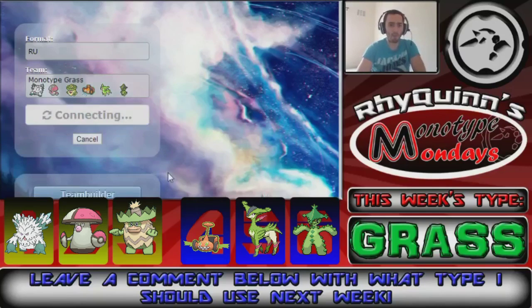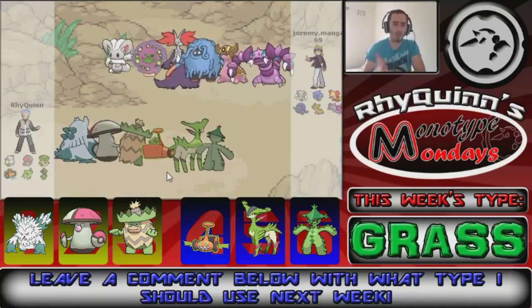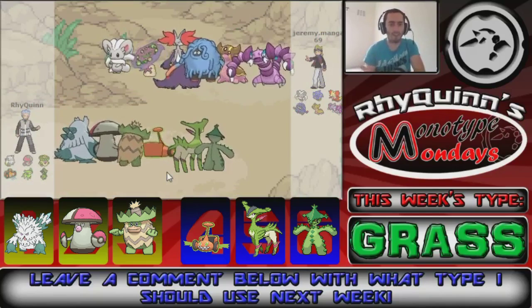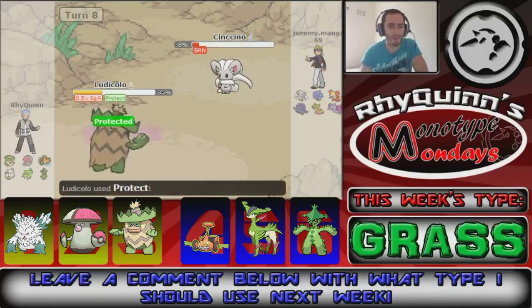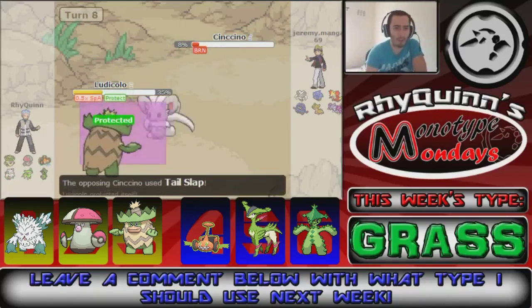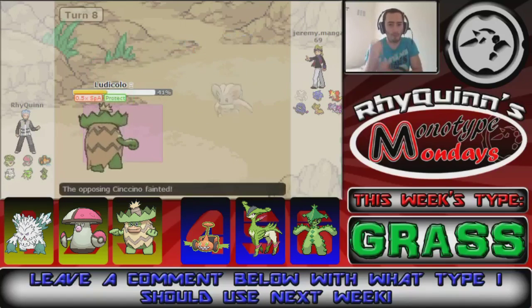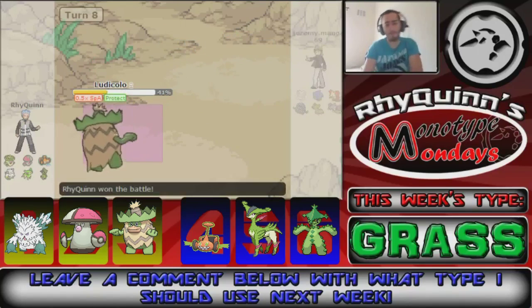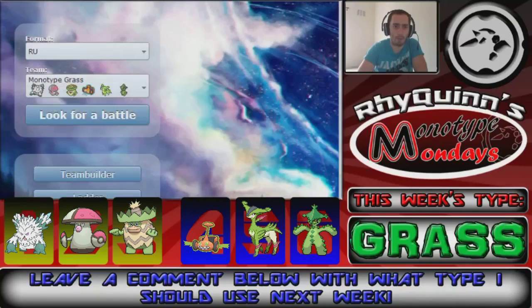We found a battle against Jeremy (Manga69) with a Cinccino, Spiritomb, Delphox, Tangrowth, Gastrodon, and Drapion. Ludicolo is putting in work with Protect, and the opponent goes down to burn damage. He forfeits — people hate the Protect. That one doesn't count, so let's do another one.